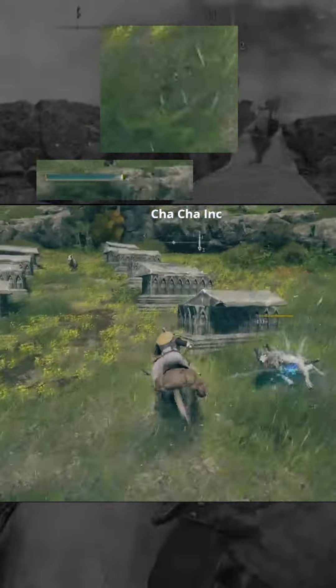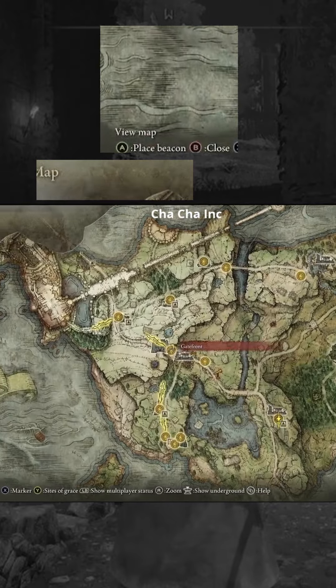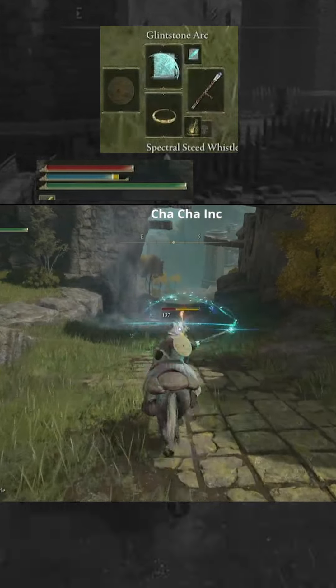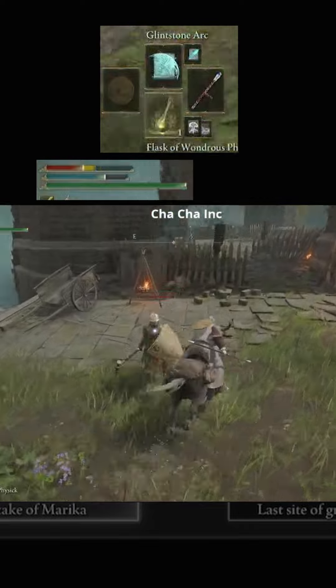I just went down real quick and grabbed the grace for — I think it's called the Sofria Depths or something like that, the place that's down and you have to click the right stick. I fast traveled back to the Third Church and hit that little shop right there. I put a marker on the map where I went, so you can reference that.